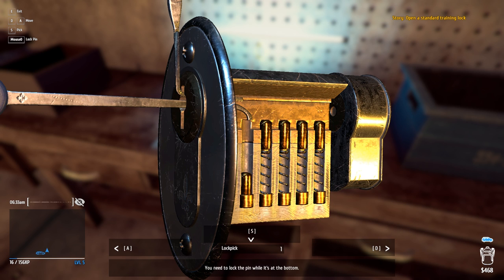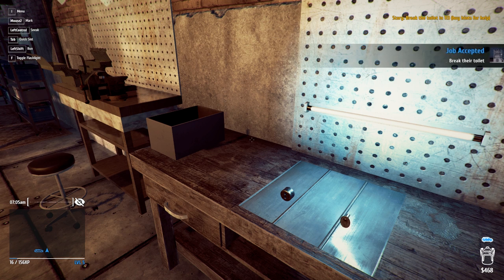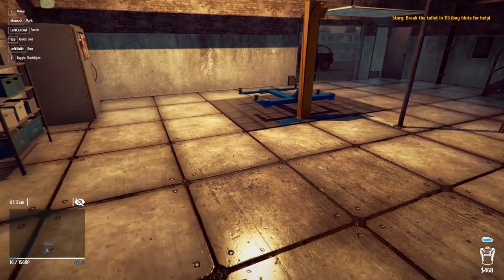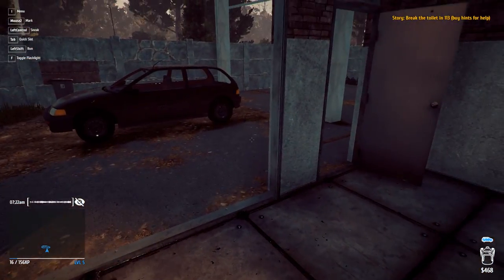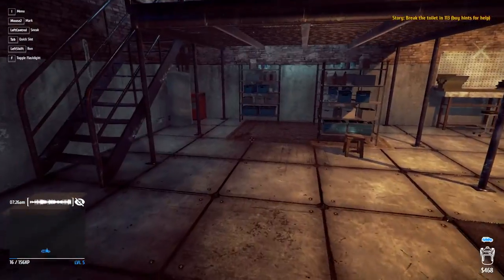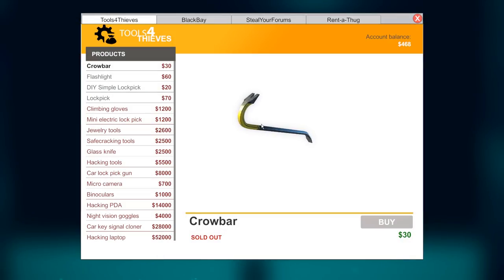Vinny — if it ain't broke, fix it with a crowbar. Word on the street is the toilet in Greenview 113 is not broke. You want me to break the toilet? What kind of sick savage animal? You don't mess with somebody's toilet, man. What happens if that person needs to go, and suddenly it's either broken or it doesn't flush, and it hangs out there the entire time until the plumber comes in? How do you explain that to the plumber? Break the toilet in 113, buy hints for help. Yeah, absolutely. I feel like after playing this game I could just go into a profession of thievery.